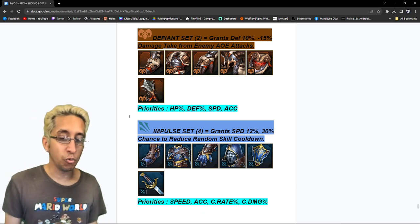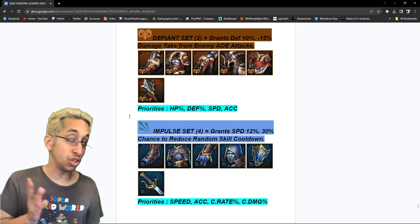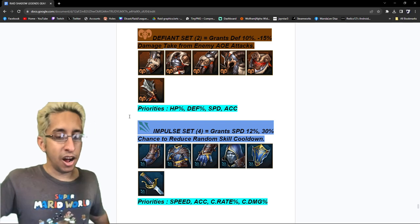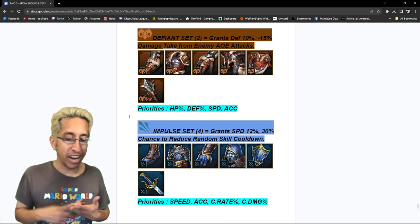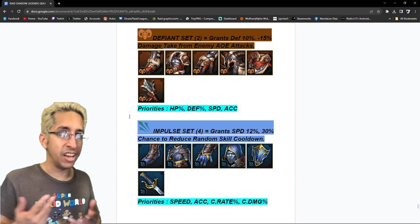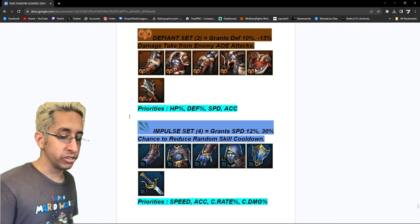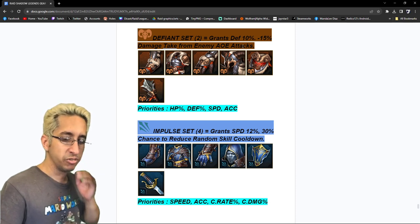Defiant set — two-piece, grants defense 10% and minus 15% damage taken from enemy attacks. It's like a half-stalwart, but it's a two-piece, so you can put three of these and make it a six-piece of defiant, getting way more than stalwart would give you. It's a cool filler piece if you want to get extra tanky. Priorities: I go HP first, because if you go defense and the boss ignores your defense, you just die. Then defense, speed, and accuracy. Most people aren't going to build crit rate or crit damage in this set — that would just be weird.